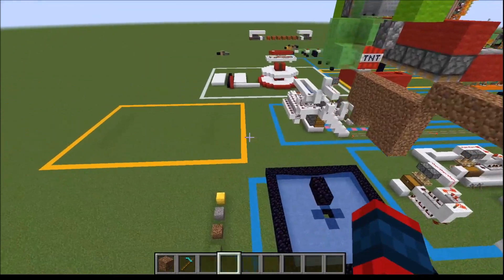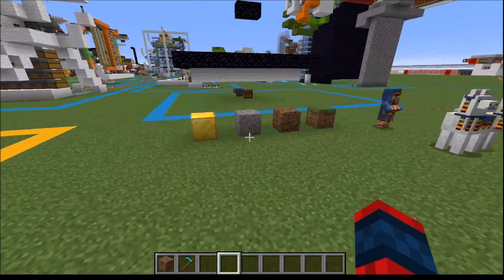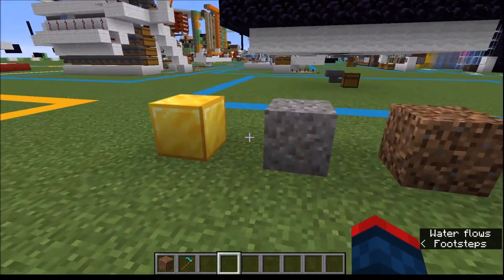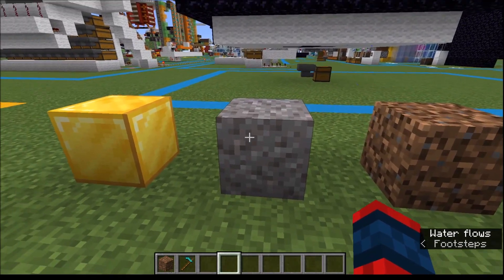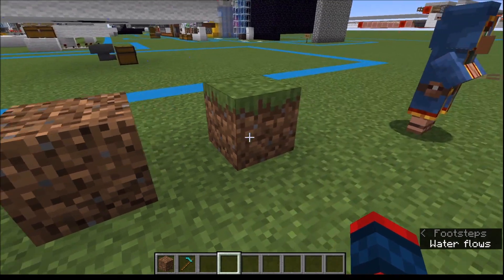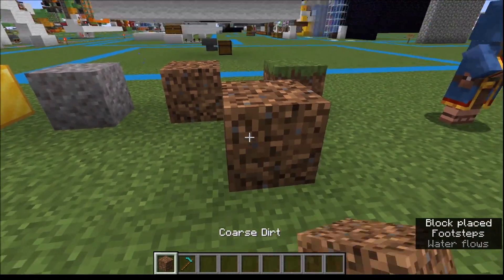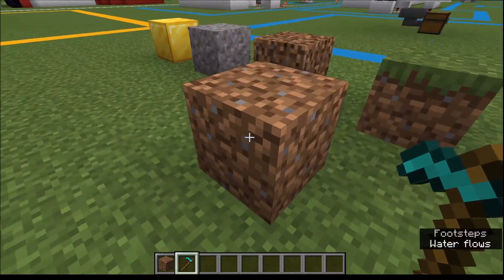In 1.16 it added the ability for renewable dirt. But you need a couple of farms in order to do this first. First you need a gold farm, then a piglin trading hall which will give you gravel. Mix the gravel with some dirt and you get coarse dirt, and then you can hit the coarse dirt with a hoe if there's nothing on top of it, and you will get dirt.